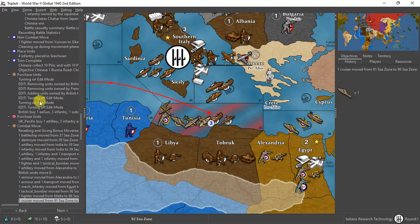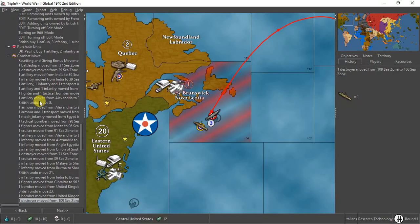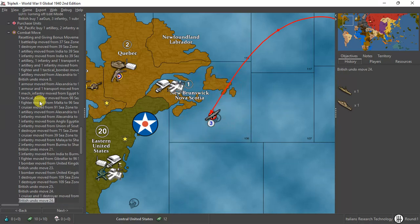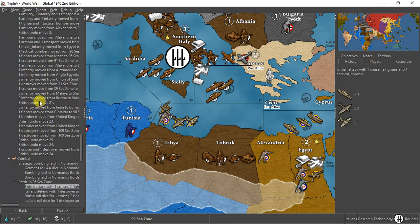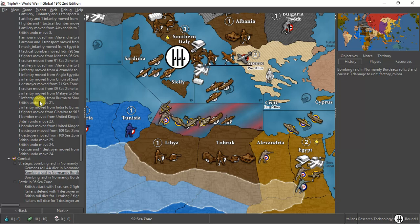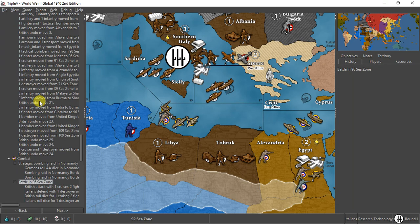Thought about doing a bunch of stuff but decided against it. So strategic bombing — he got a six for his AA gun and I was able to do three damage to the factory. I don't know why I didn't get the bonus. It says the raid rolls three and causes three — I thought I should have caused five.